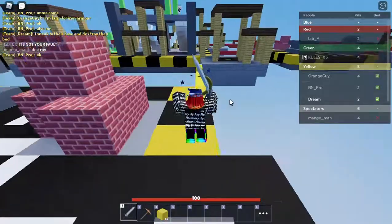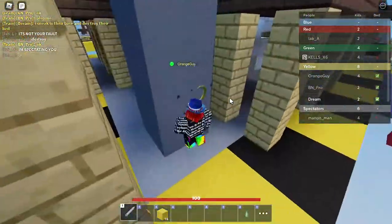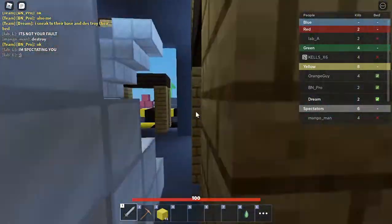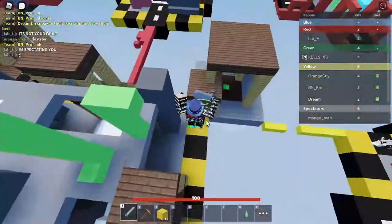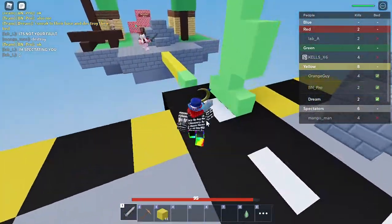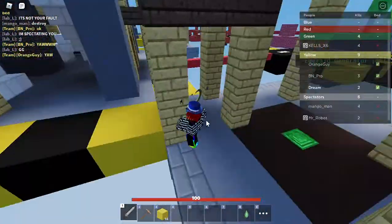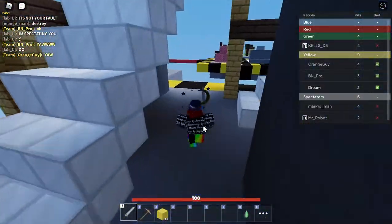Let's go get some emeralds and buy a diamond sword. Then I'm gonna buy the balloon again — that's what I've been talking about. Wait, that's my team! I accidentally attacked my teammate — I should not attack my own team. Anyway I need two emeralds, and that's a win!